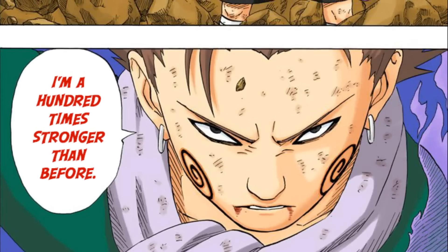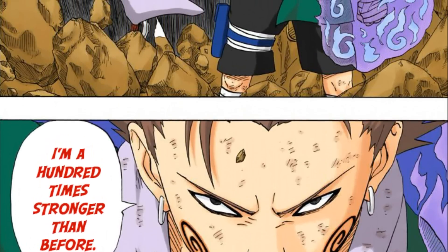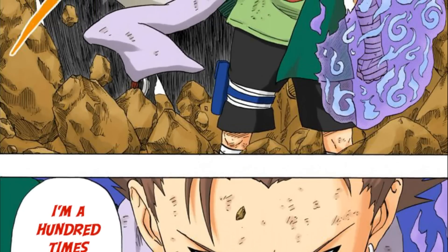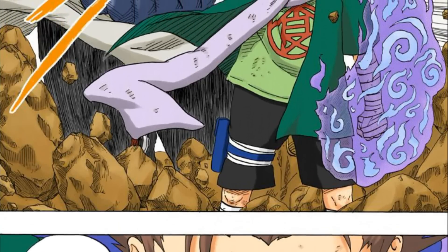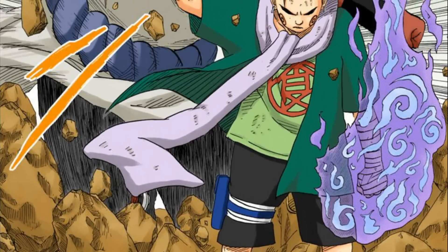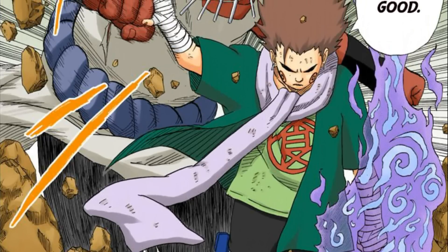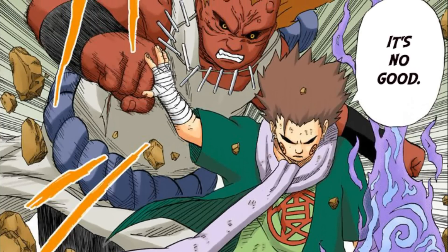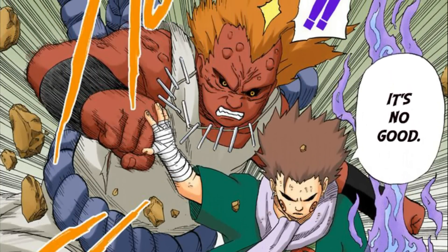We also have Choji's enhancement pills. The red pill — the third pill — is stated to give Choji 100 times his normal strength. Sure, it might give that Genin Choji, one of the weakest named characters in the series, a 100x boost. But if you gave that pill to someone like Guy, it would make him stronger — but not 100 times stronger. Otherwise, he might as well use that instead of opening the eighth gate.